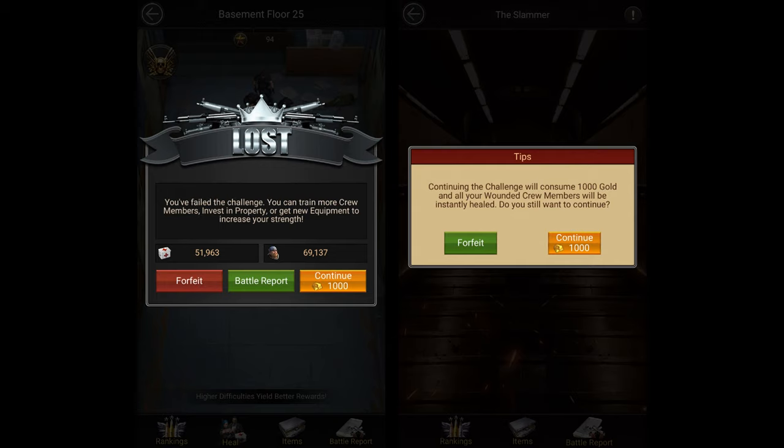However, if you still want to use buffs, I'd suggest using them anywhere between day three to day seven, or during all of those days if you can. Also, whenever you use attack, defense and march buffs, you'd also want to make use of the continue feature which costs 1000 gold at the slammer whenever you lose a battle. It'll instantly heal all of your troops and you'll be able to continue from the last floor you entered with a full march.